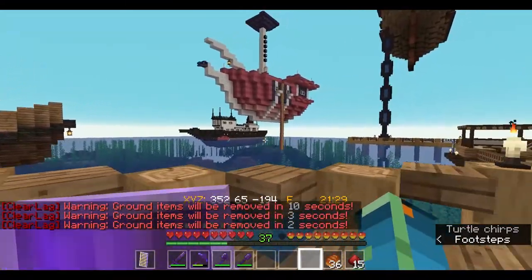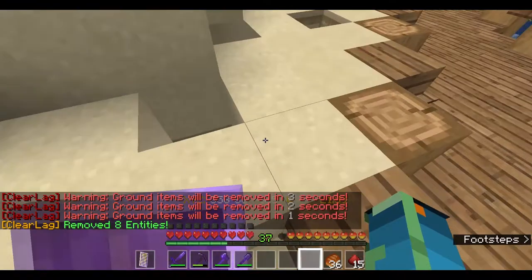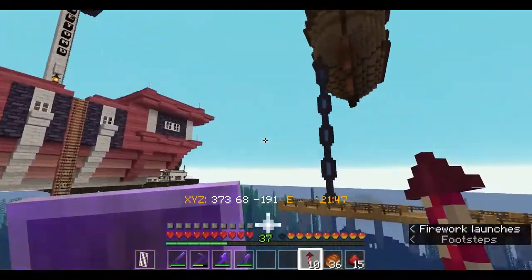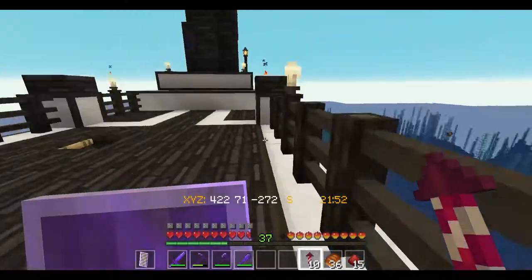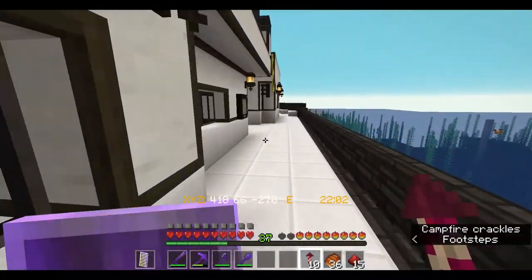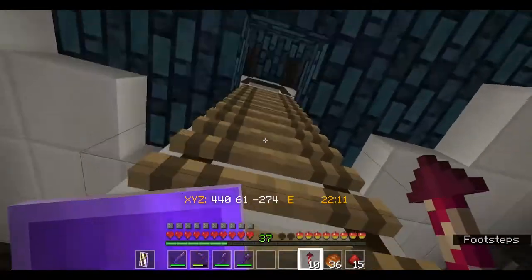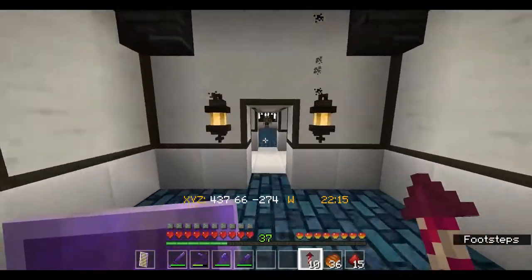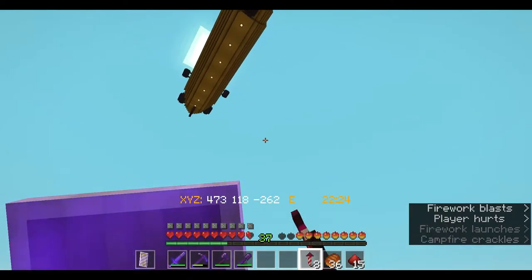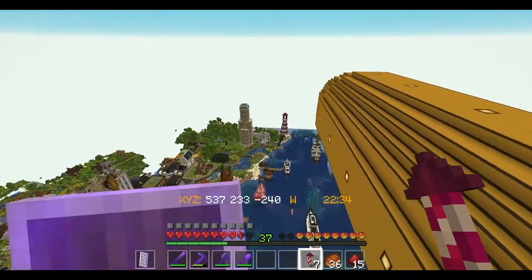Now we're going by the harbor with all the boats. Over there is the royal yacht I made, based on the British royal family's yacht — I think I was watching The Crown at the time. I steal some fireworks from my firework trap and use them as rockets; they do hurt me, but can't be worried about the little stuff. This is a nice little yacht — I used a lot of lapis in it.